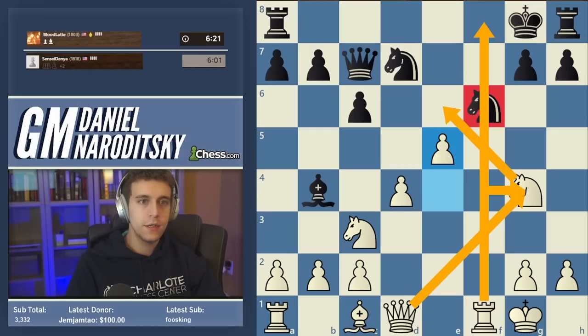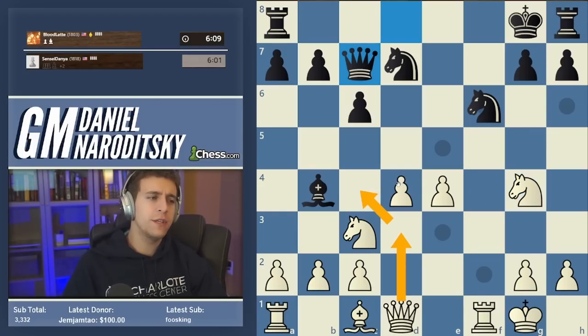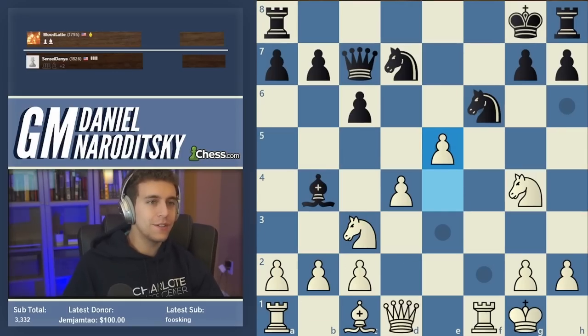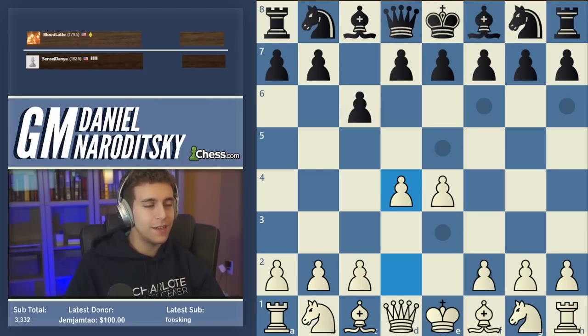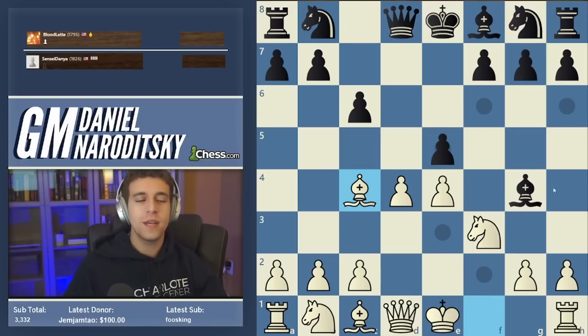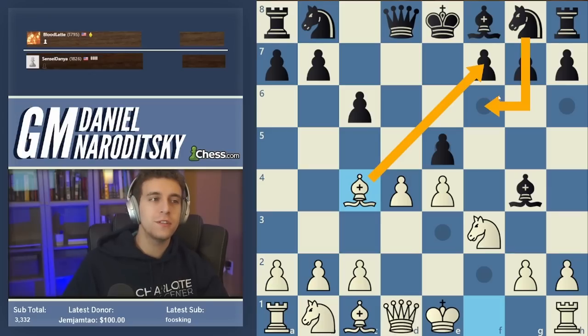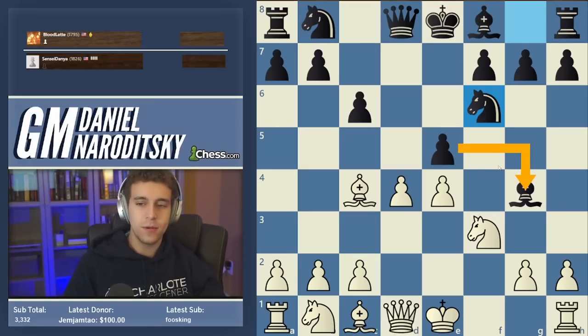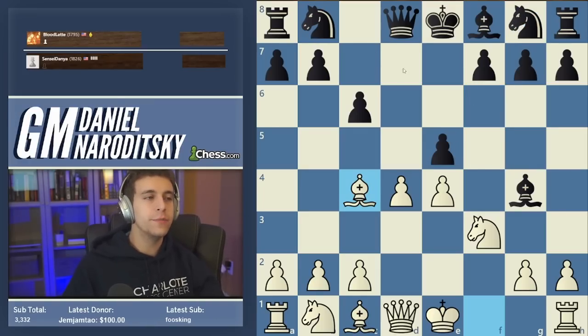This is a disaster for Black. Queen d3 was proposed as well, intending queen c4 — that was good too. Obviously that was pretty one-sided, but it's good that you lost the game here and not in some rated game. It's very important to know the Fantasy — it's not common at the 1800-1900 level at all, but that's also what makes it such a dangerous weapon. Did you see the threat of bishop takes f7? If you're not familiar with this line it's not easy to figure out exactly what to do. You saw bishop f7 but didn't realize the knight counterattack hits the bishop.